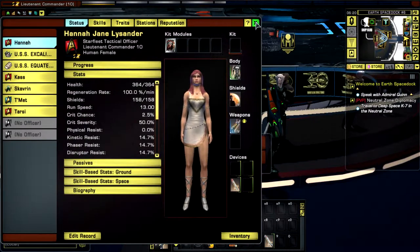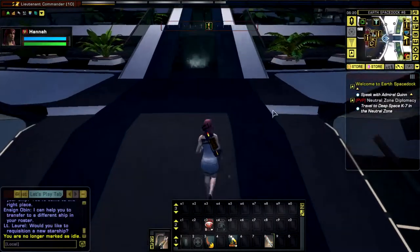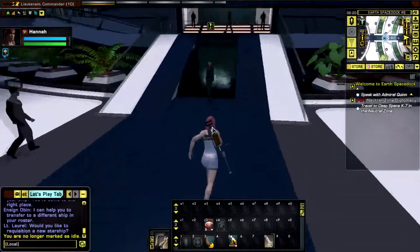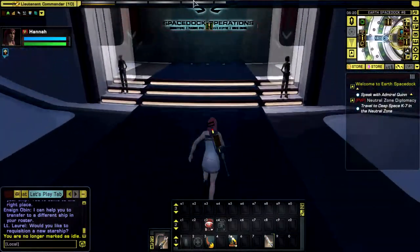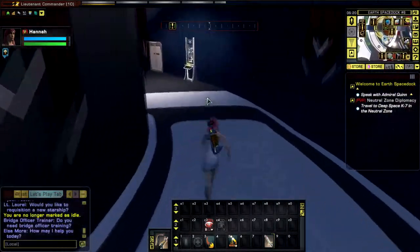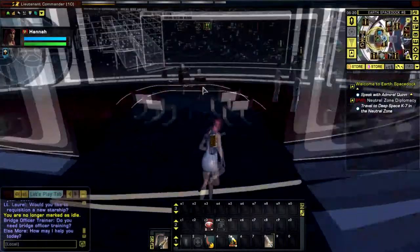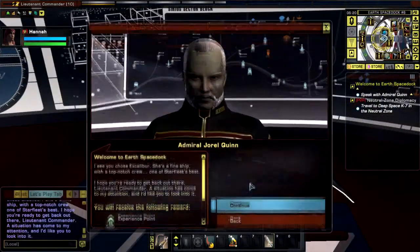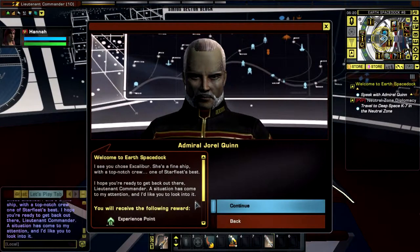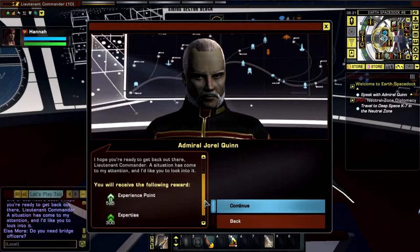So I'm just gonna swap into the actual uniform. Oh, I've gotta speak to Admiral Quinn again. Cool. So gonna tidy up here and then we can go into orbit of ESD. One of the things I did pick up which was really nice - I see you chose a fine ship with a top notch crew. One of Starfleet's best. I hope you're ready to get back out there. A situation has come to my attention and I'd like you to look into it.